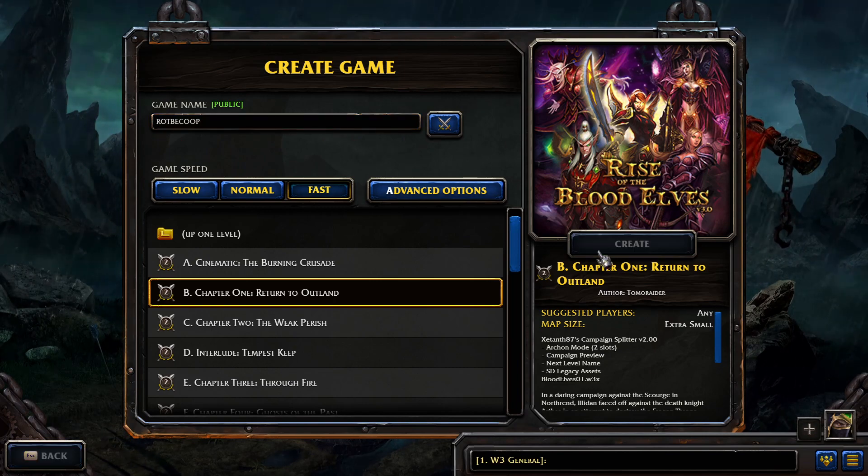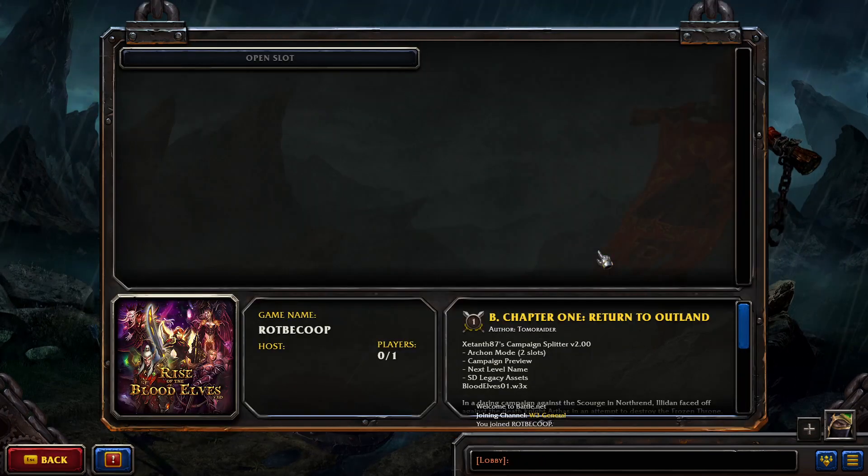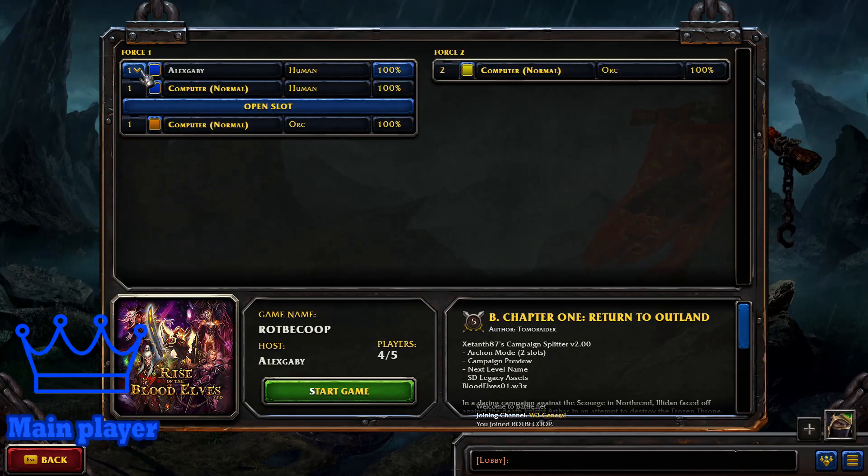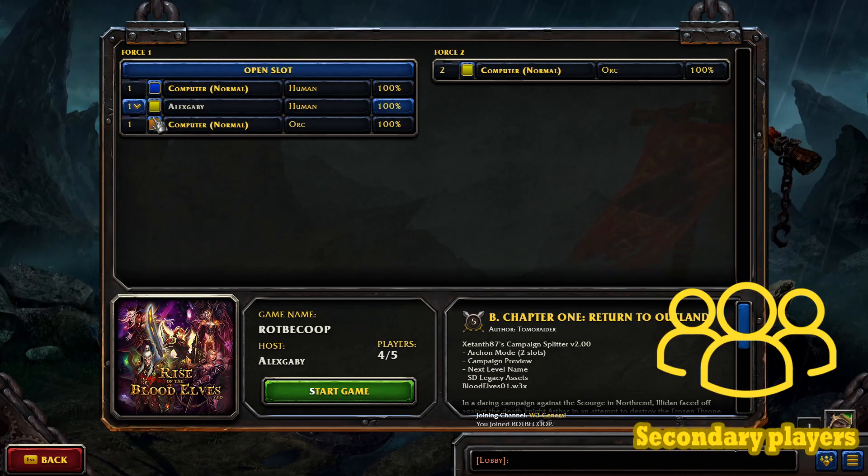It's important to note that there are two types of players in Archon mode: the main player and the secondary players. In the lobby, the main player is represented by the color blue, while the secondary players are represented by the color yellow.